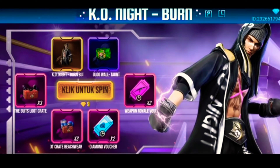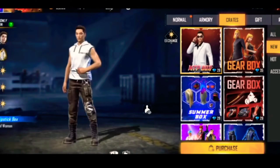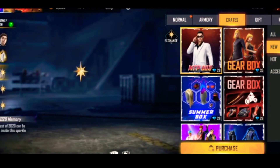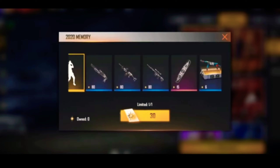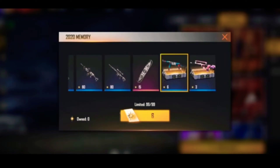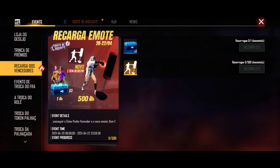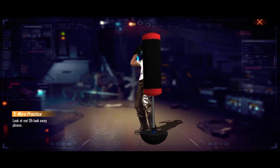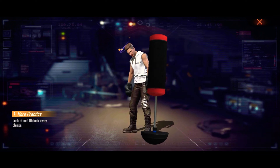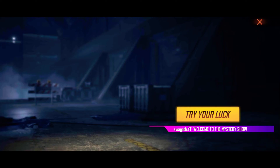We are looking for the hacker store, looking for Skylar and the main character. When we choose the event, we will open the floor and find the small area. Then we will choose the top-up event and call the K.O.E.M.O.T.